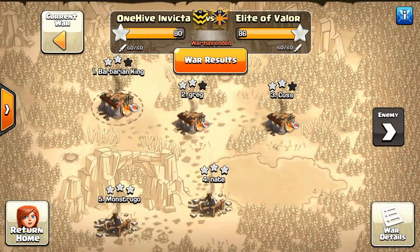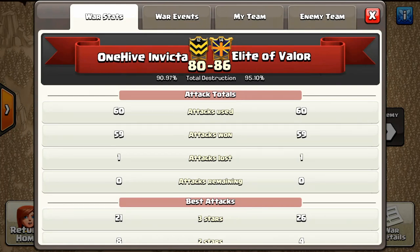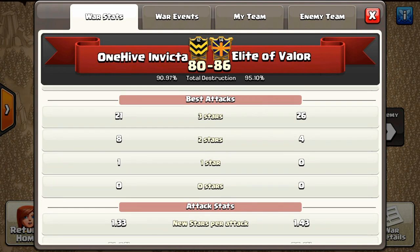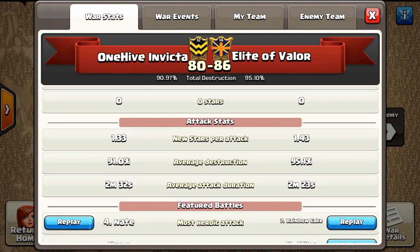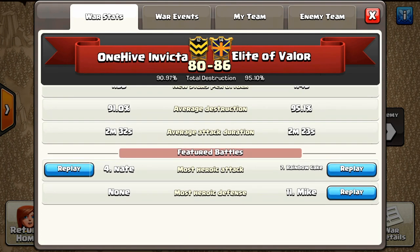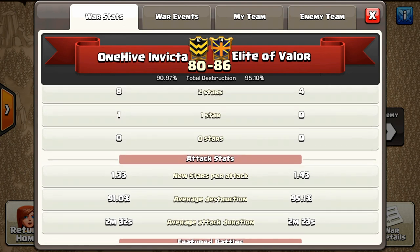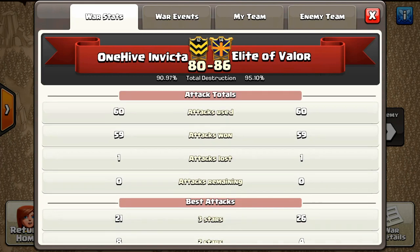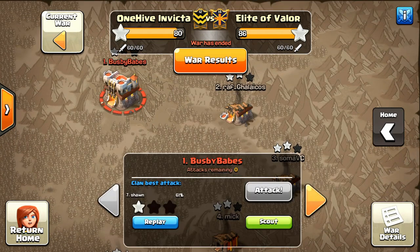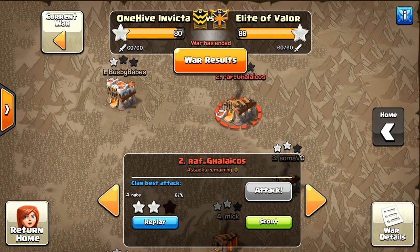Pulling up the war details here, you notice that both sides were fairly equal as far as attack total, and they should be. But overall, they had better attacks, more 3 stars than 2 stars, which is always a good thing, which ultimately aided them in their average destruction, which was at 95.1%. They performed very well. I actually learned quite a bit from watching them, and I'm very proud of our guys too. We've got some hard hitters. I'm about to show you an attack by one of our co-leaders, Nate. He's a phenomenal attacker, and I thought his 67% was worthy of showing. It was a great attack.